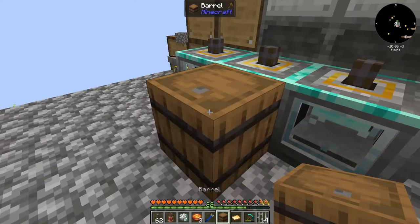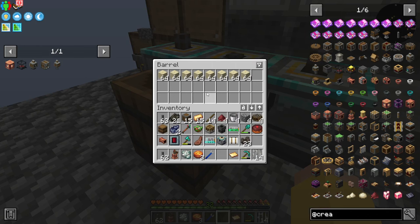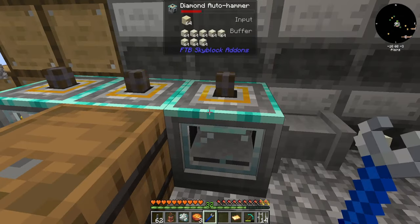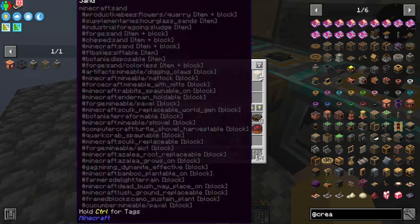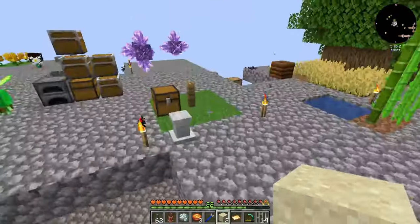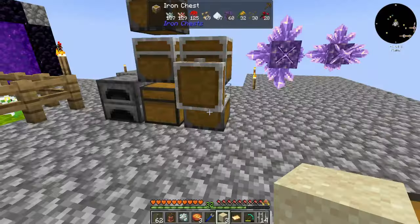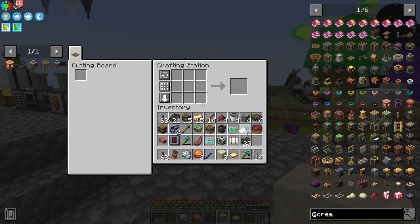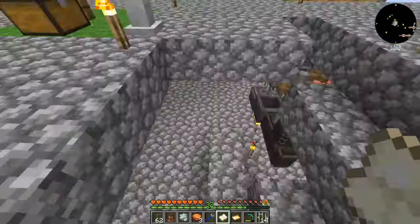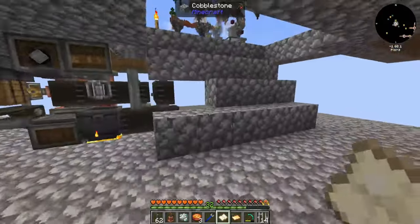So just really quickly I'm going to do that. Is blue output or is blue input? There we go, okay. You can go back to doing that. So sand and a piece of paper, which is going to come from sugar cane — if I have any — I do, one, two, three sugar cane. Gets me a paper, that gets me sand, a paper. They don't stack — why do you not stack? Because you want me to have inventory issues all the live long day.